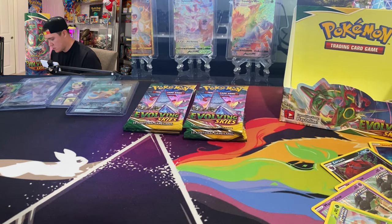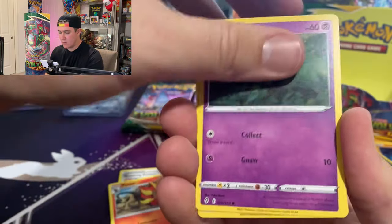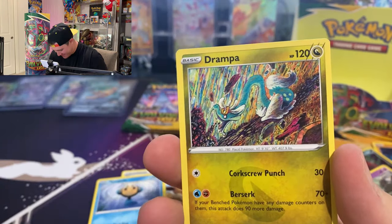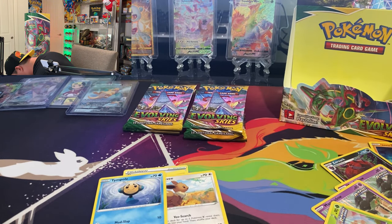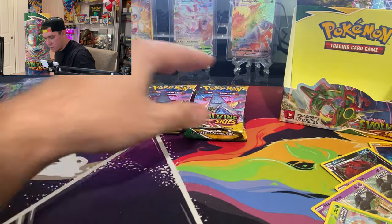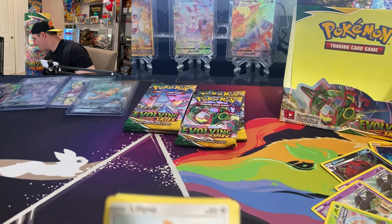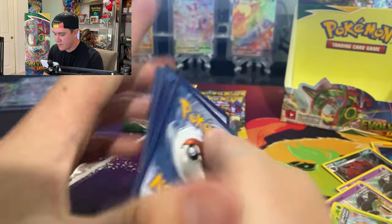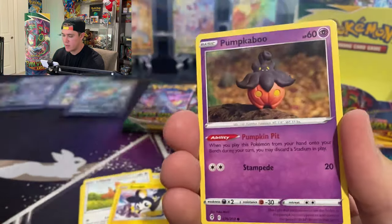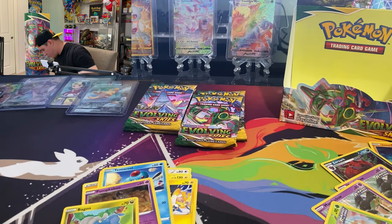I'm not trying to be greedy — one in eight, that's pretty good odds. Oh, it's a Drampa. All right, maybe I should slow down. Seven packs left. Clefairy — one, two, three, four... Electric type, Hypno, Lanturn, Emolga, Tentacool, Pumpkaboo, Hitmonchan, and an Ampharos. Nothing there.